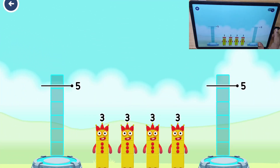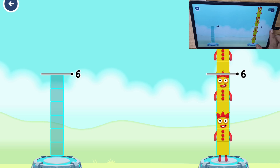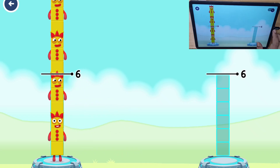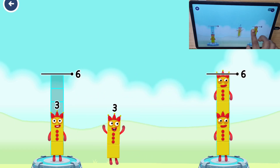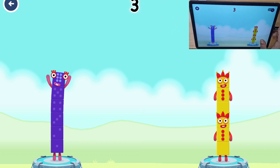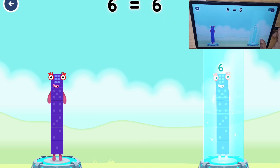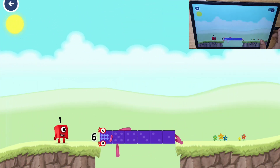Share the number blocks evenly to make two groups of six. Three, three, three, three... Correct! Six! Six! Equals six! Six! Well done!